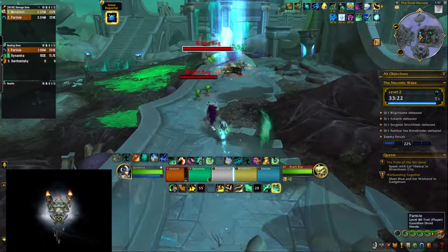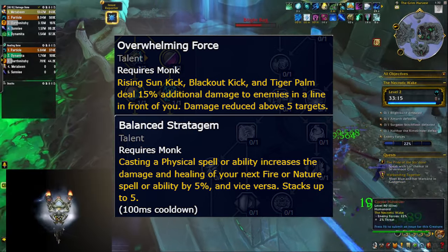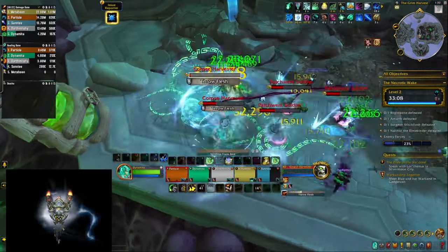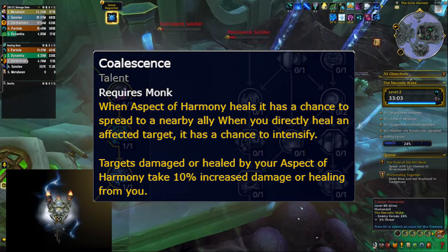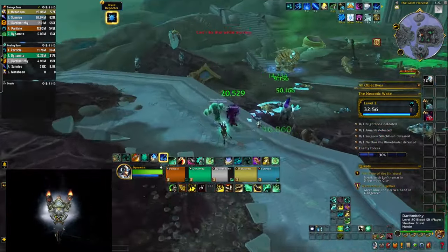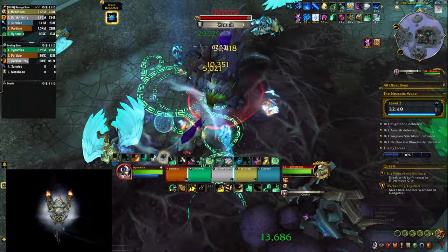There are even more damage-connected talents — for example, your single target melee abilities will do a little bit of AoE damage in a cone in front of you, and rotating between them and nature healing spells will buff them with a stacking value. The capstone talent also has a healing and damaging component, increasing the healing and damage you do to targets affected by your Aspect of Harmony stacks. It actually feels pretty good when you look at the meters and see you managed to do a little bit more damage than usual.